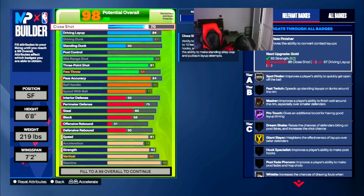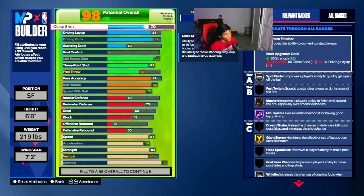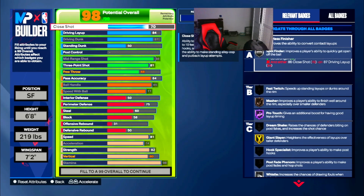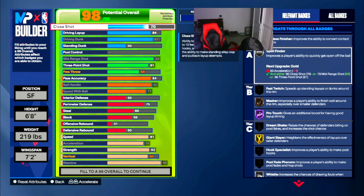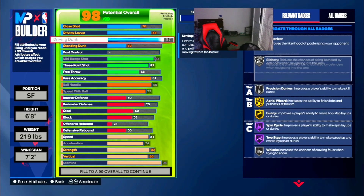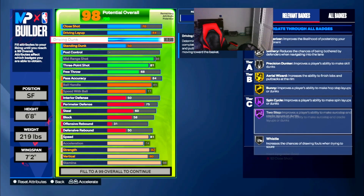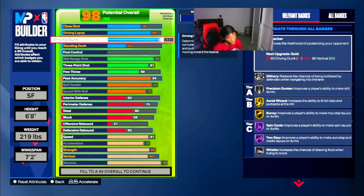Now we know Ant-Man can finish around the basket — great finisher at the rim. He does a lot of reverse layups, double clutches, contact dunks, clutch layups. So 70 close shot gives you silver fearless finisher and a lot of good badges. 84 driving layup gives you gold acrobat, gold aerial wizard, gold bunny, Hall of Fame spin cycle, Hall of Fame two-step, and silver whistle. Decent badges for finishing around the rim.